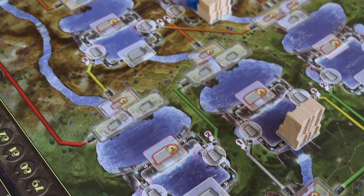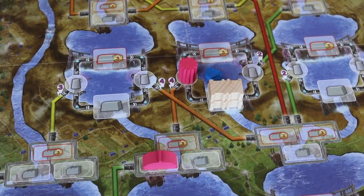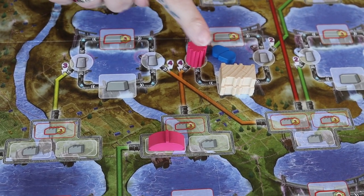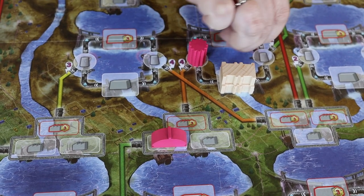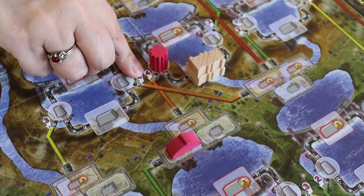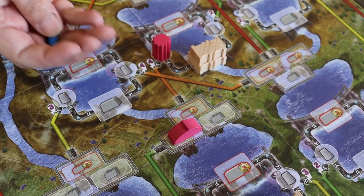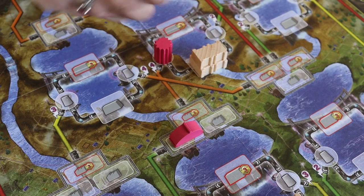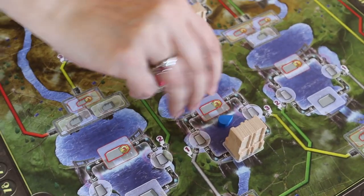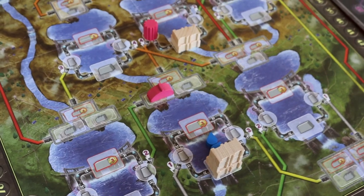To generate energy you need a dam, a conduit, and a powerhouse. These two water drops would go through my conduit to my powerhouse. The amount of energy produced depends not only on the number of drops but on the value of the conduit. Here I have two water droplets and the conduit is a four, so I'd get two times four — a base production of eight energy. The water comes through the conduit to my powerhouse and then travels down to sit behind the next dam.